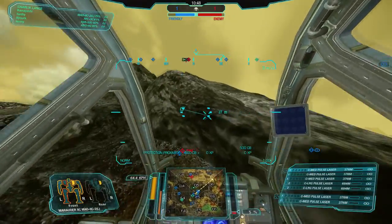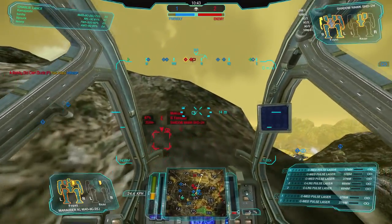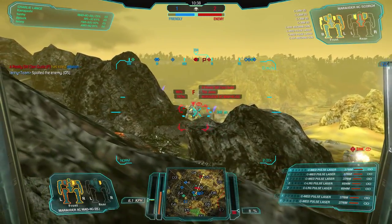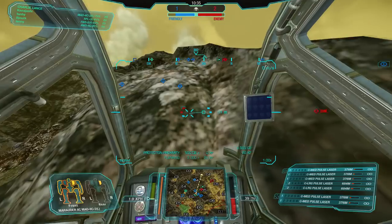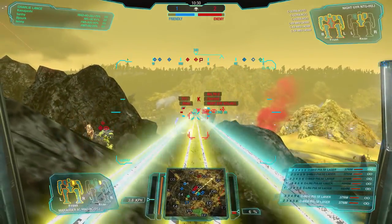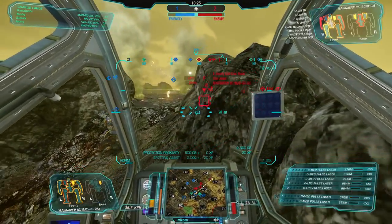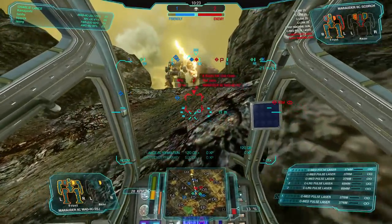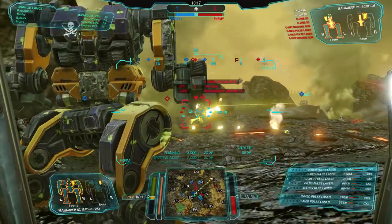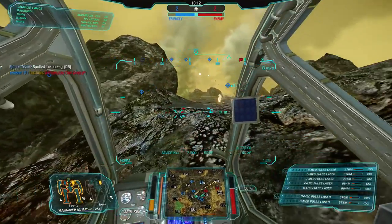These guys are going to come right over this ridgeline in a second. Let's move up here and try to peek over the ridge to catch somebody out that's not expecting it. Four LRM 20s on that Scorch — you're using that thing the wrong way. Let's take that Nightjar out — side torso is about to fall off. Yes, that thing is dying horribly. That's all we could ever ask for.